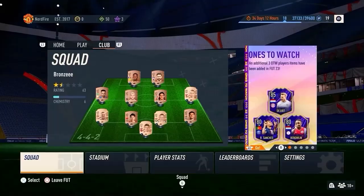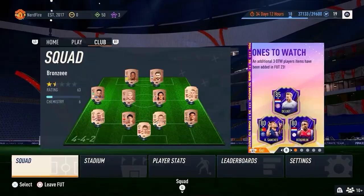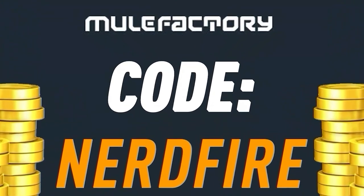We've got a brand new promo in the out of positions promo - let's open a load of packs and picks for it and see what we can get. If you've got a terrible team, no coins, and want to buy some of the brand new players from the rule breaker promo, go to themulefactory.com for the cheapest, safest, most reliable coins. Use code nerdfire at checkout for five percent off - link in the description.